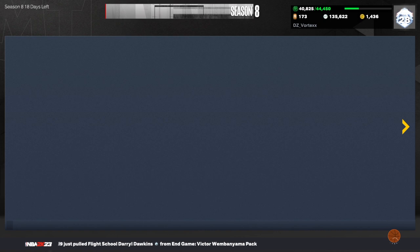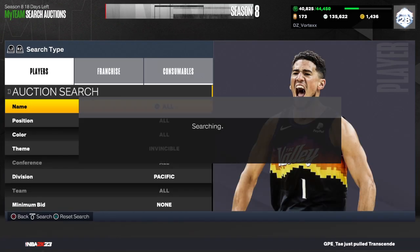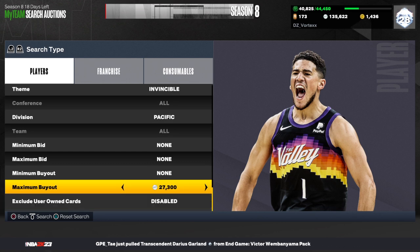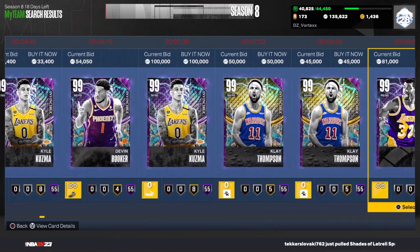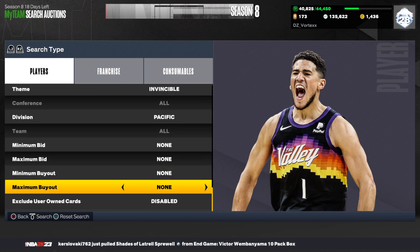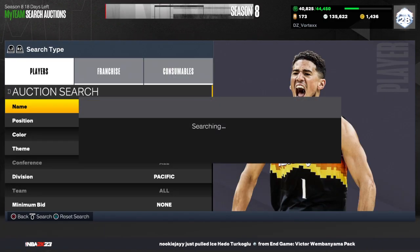I'll probably work a scroll on this filter and just pick up Karl Kuzma for around 26,000 MT. You can also see Devon Booker, Karl Kuzma, Klay Thompson, Magic Johnson, Anthony Davis, and Shaq on this filter. Working a scroll gives you a higher chance of seeing all those valuable cards. I'd only pick up Kuzma for around 26,000 MT and put him back up for 30,000 to 31,000 MT, getting you a couple thousand profit.